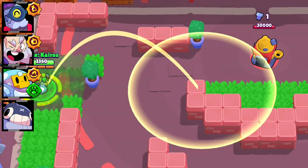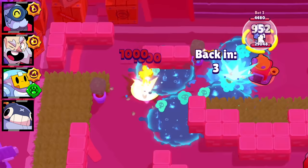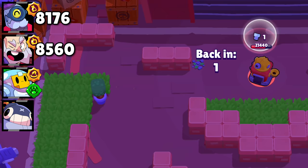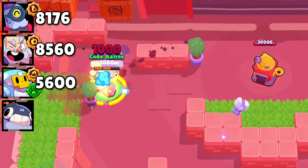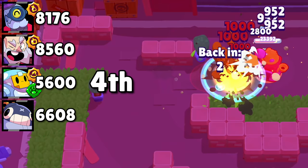The dive test. Barley is able to throw out a super and two attacks before getting taken out by the IKE turret, dealing 8,176 damage. Dynamike also throws a super and two attacks before getting taken out, dealing 8,560 damage. Sprout uses its gadget to heal while under fire and unloads four attacks before getting taken out, bringing its total damage to 5,600. Tick unloads two attacks and a super before getting taken out, but the first attack only deals partial damage, bringing Tick's total to 6,608 damage. Sprout gets fourth, Tick gets third, Barley gets second, and Dynamike gets first.